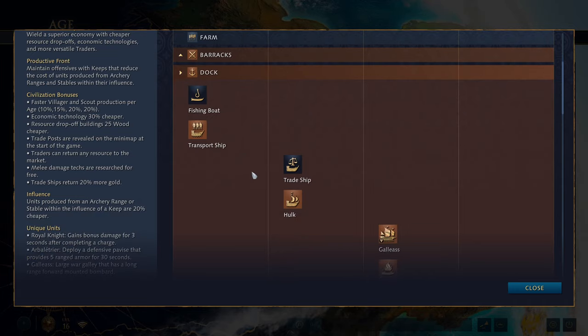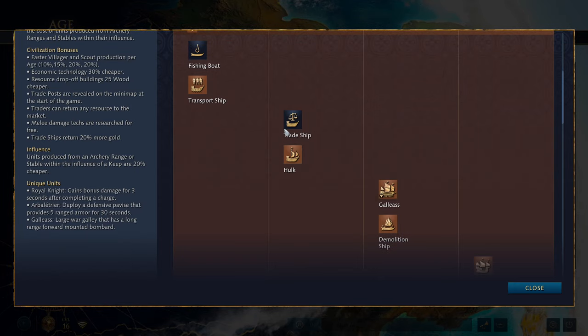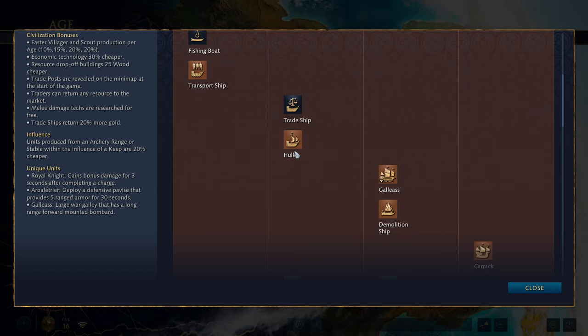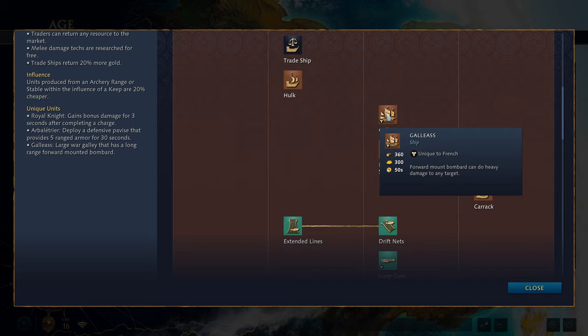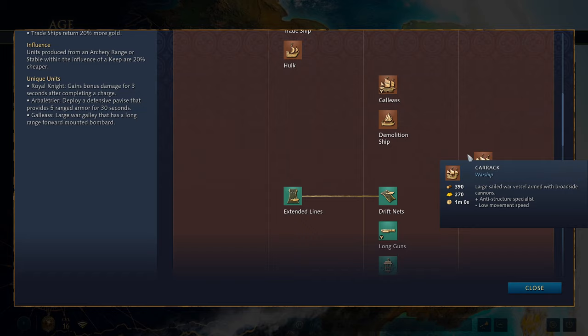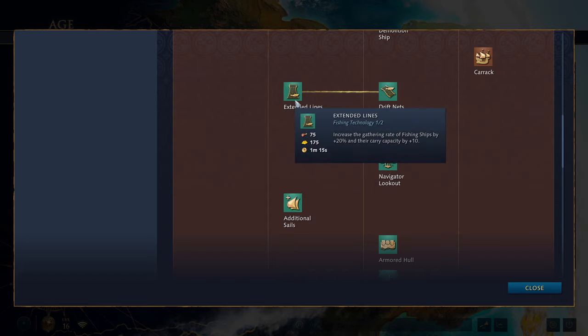The dock is where we start to see some different stuff for the French. In the Dark Age they get their fishing boat and transport ship like everybody else, and in the Feudal Age they get their trade ship but also their hulk — the broadside ballista ship earlier than any other civilization. This is a massive bonus on water maps. These are slow ships but they absolutely wreck arrow ships, and everyone else is starting with those. In the Castle Age they get the Galleass, their unique ship with the bombard cannon, very similar to the cannon ship from Age of Empires 2. You also get the demolition ship and then a carrack — the warship with broadside cannons — in the Imperial Age.